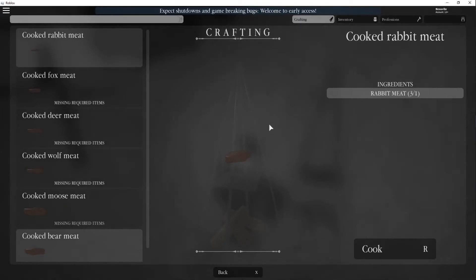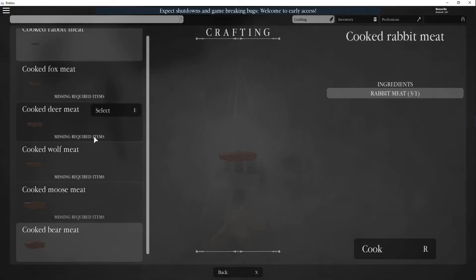You could cook a variety of meats including rabbit, fox, deer, wolf, and moose and bear. So you're gonna need to get these items before you can start cooking them.